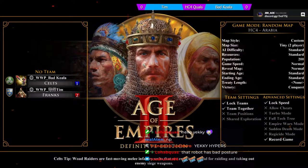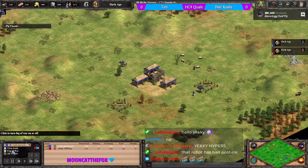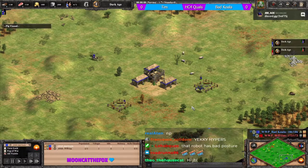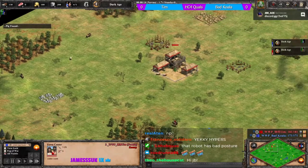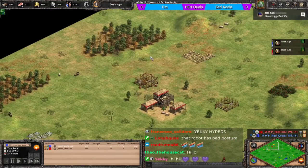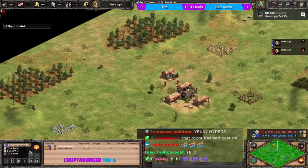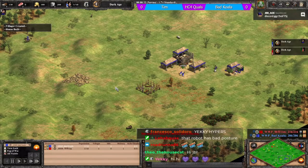This is the very first game of Hidden Cup 4 of 2021. We have bad koala in blue as Celts against tim in red as Franks, played on a Hidden Cup 4 version of Arabia.